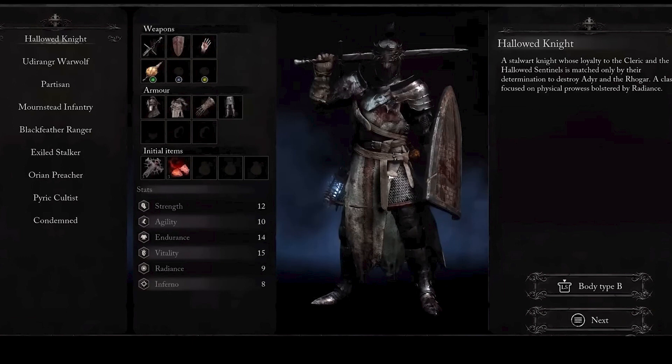This well-rounded knight class comes with a short sword, knight shield, heavy armor, grenades, and healing-over-time consumables. If you want to deal damage and also take some damage, this is probably the class for you. It focuses on endurance and vitality, meaning you'll be strong right off the gate with enough health and endurance to fight many bosses early in the game.